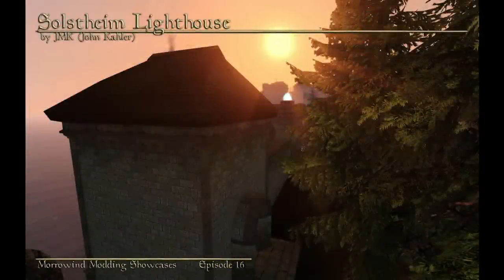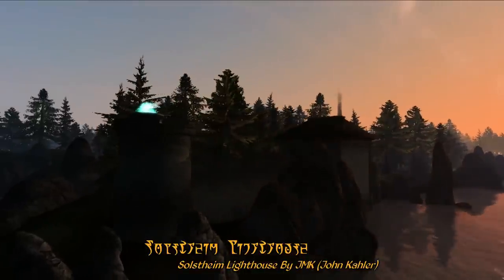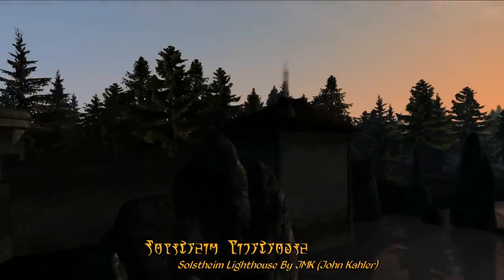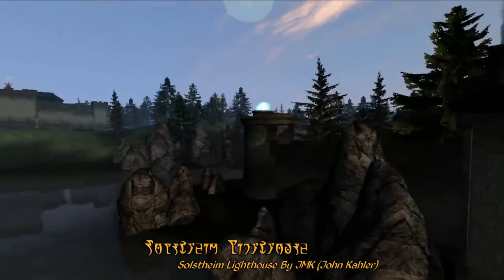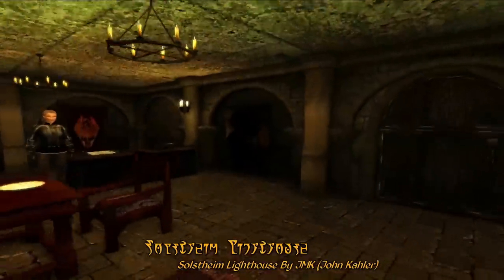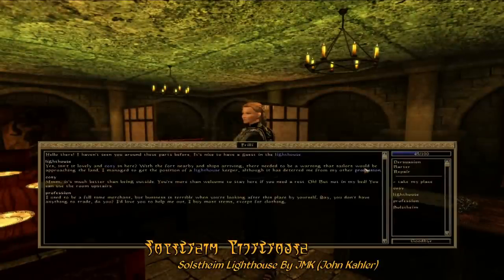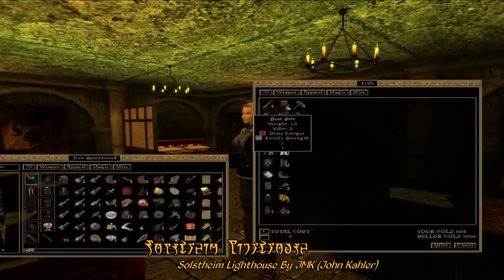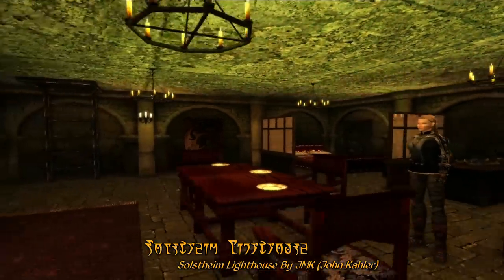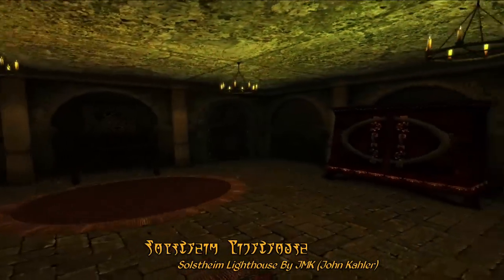Finally, for our bonus mod of the week, we have JMK's Solstheim Lighthouse. This mod, much as the name implies, adds a lighthouse to Solstheim right near Fort Frostmoth. Inside is a cozy interior manned by a single lighthouse keeper, who has a bit of unique dialogue and also has plenty of things to sell. On the second floor is a bedroom with some storage that you can use during your stay at Fort Frostmoth.